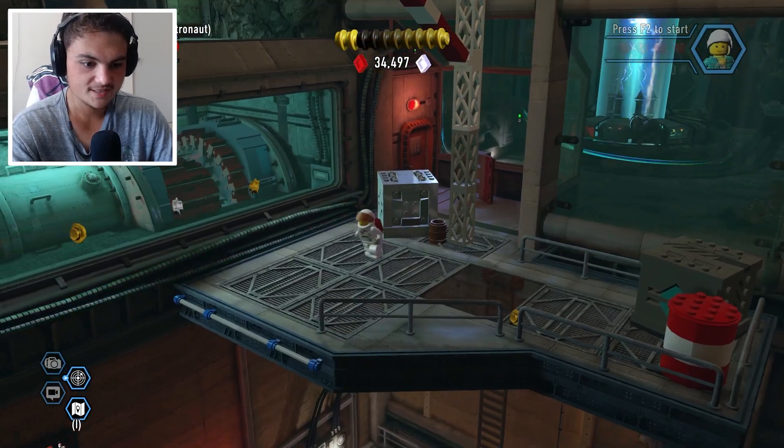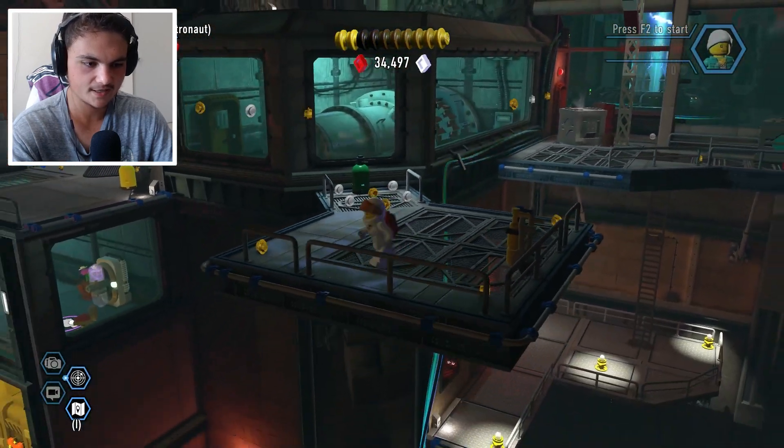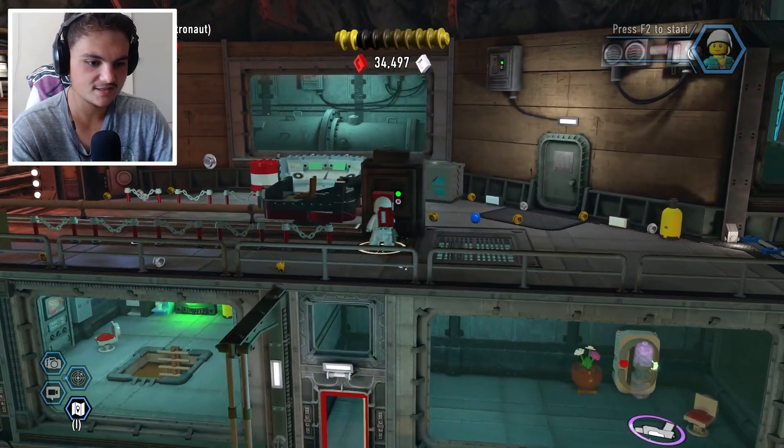This game just got a whole lot cooler than I thought it was. We need some dynamite right there, so maybe we have to go this way to get dynamite, and maybe this way again. There's a keypad — what does the keypad do?